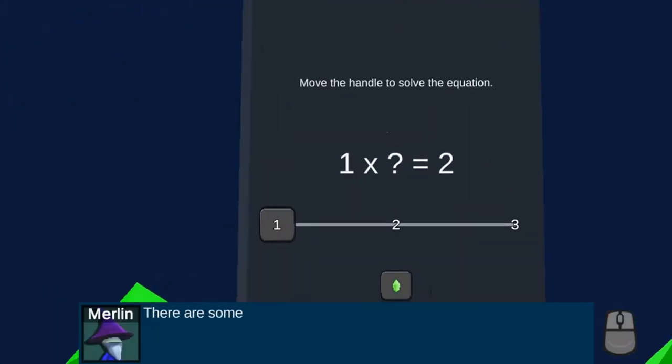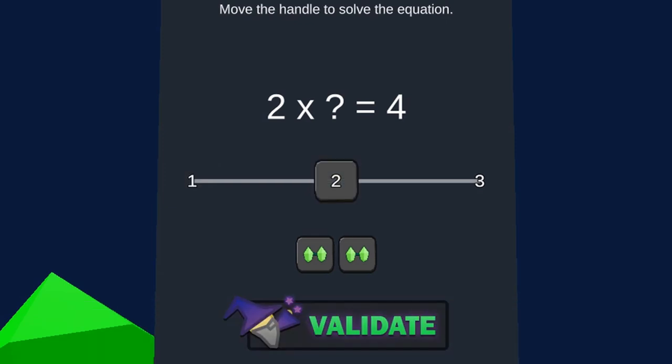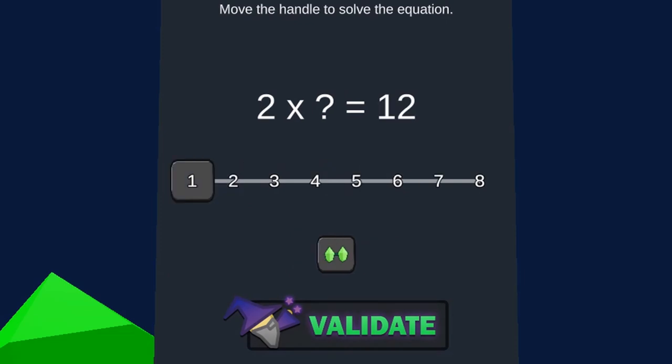Use the arrow keys to move the wizard around the map. Your first task is to complete the bridges by using math to combine or separate wooden pieces to complete the bridge. Continue to collect the first crystal.